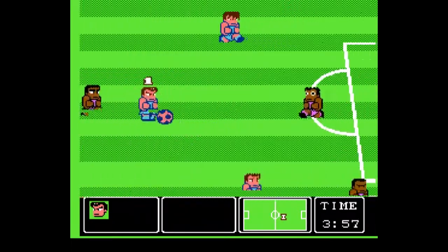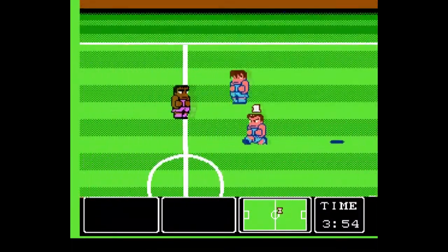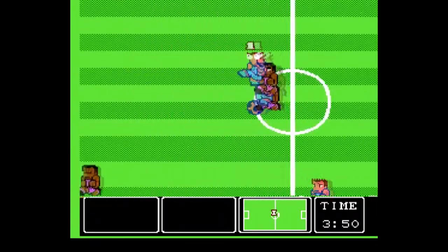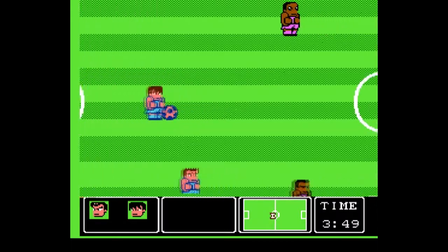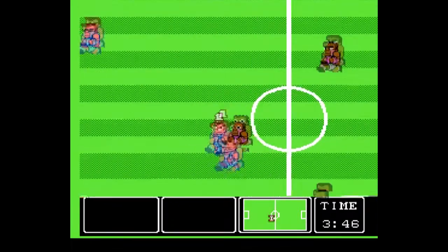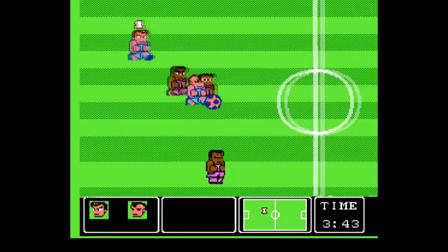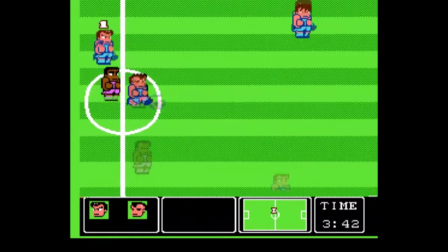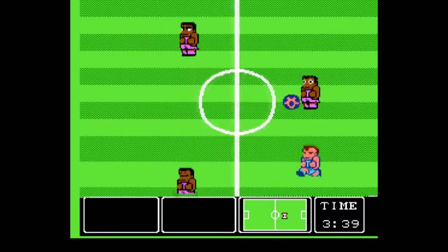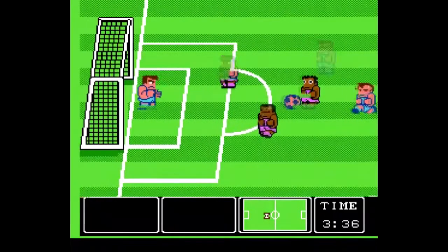Nintendo World Cup is probably the best-playing soccer game I've played on the NES thus far. The controls are simple enough to manage on the NES's gamepad and encompass basically everything you need to do in a soccer game. The pass button with the D-pad directs the pass to whatever player you want; the D-pad with the shoot button angles the shot to hopefully get it past the goalie. The two buttons also handle tackles against opponents — slide tackles or roughing people up, which leads to the Kunio-kun side of things.